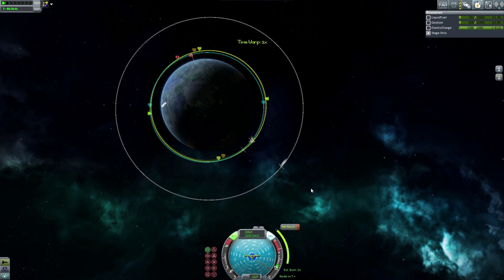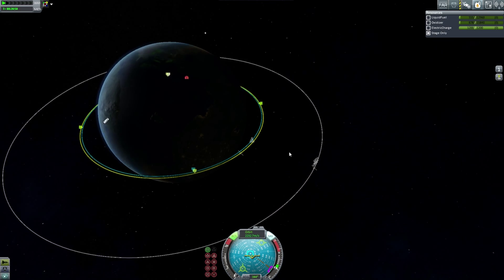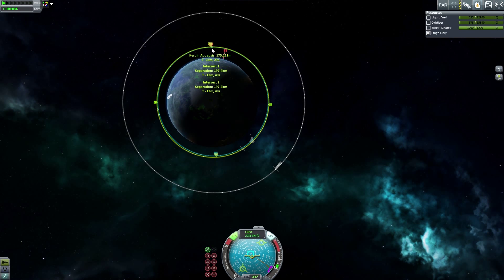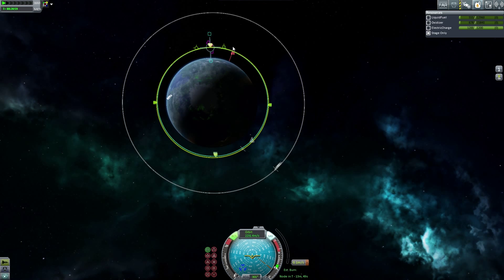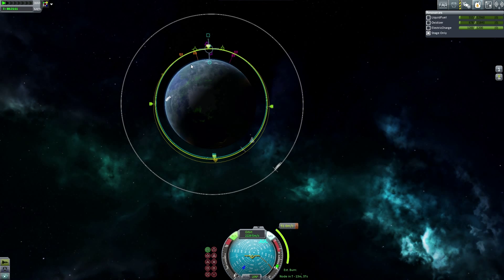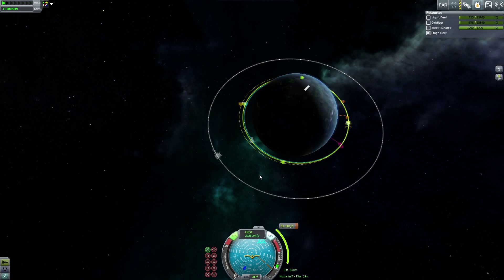A little bit more adjustment on the engines — perfect. That target is behind us, so I'm going to get to the apoapsis and nudge it like this. See the intersect there? That puts us at 40,000 kilometers apart, which in space is pretty good. Let's speed up time.